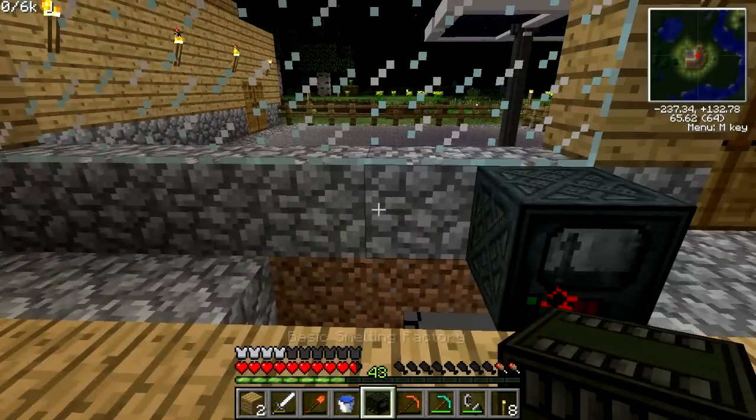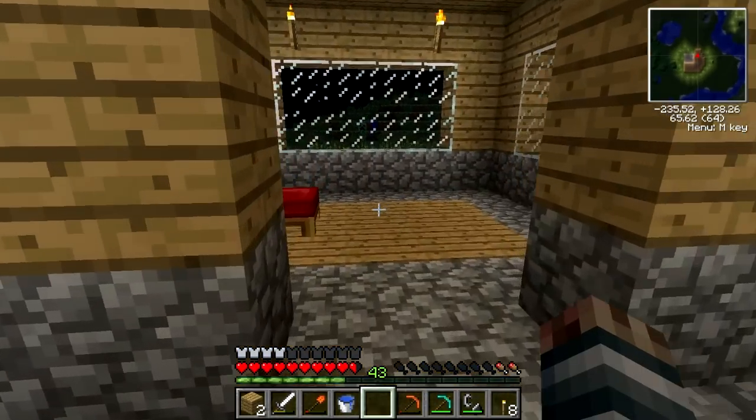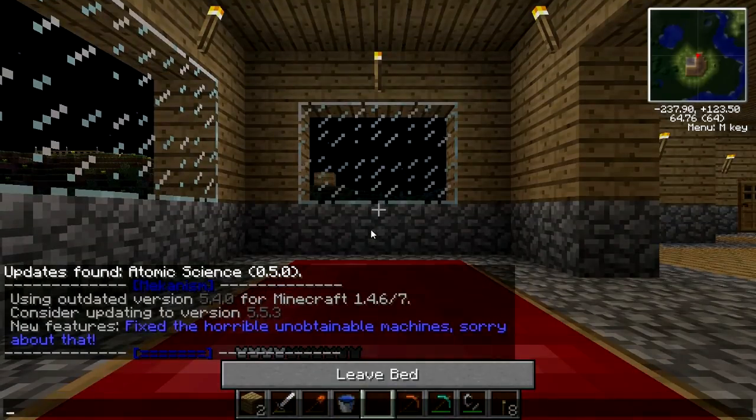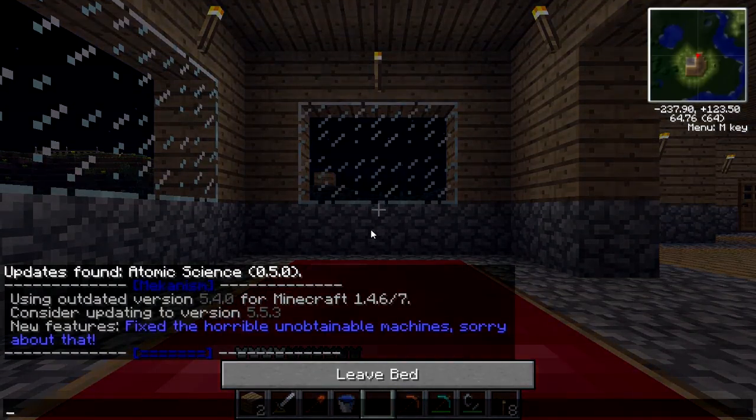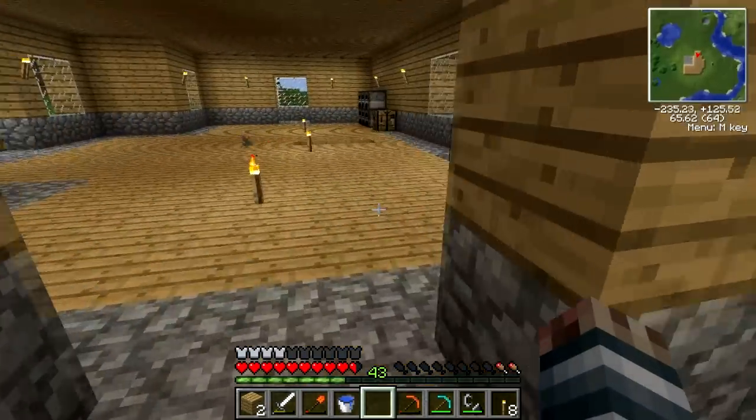I'm going to throw this down right here — now we have ourselves a factory. I'm going to lay down and sleep real quick, and then we're going to look at the upgrades so we can speed up the enrichment chamber and the smelting factory.